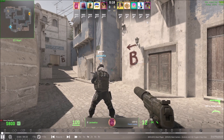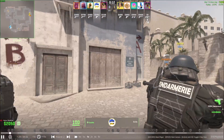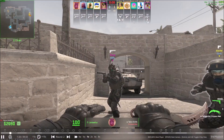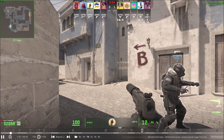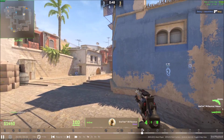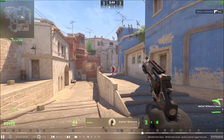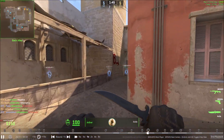Now we have all the controls. We can skip through rounds — let's do round two. I can click on the screen and cycle through each player. Here I am, and we can see when I got my fourth kill — it shows you when each player gets all their kills.